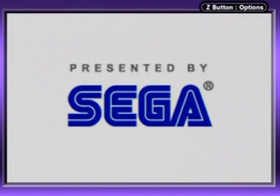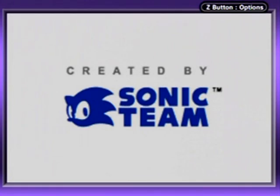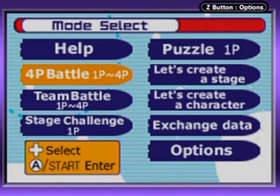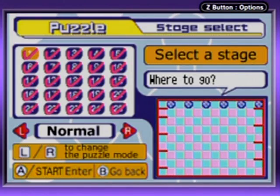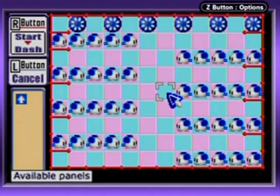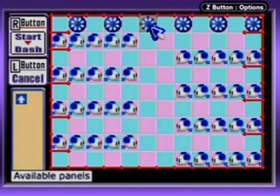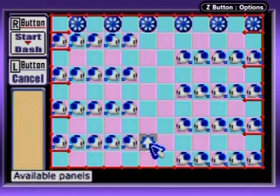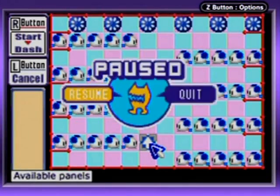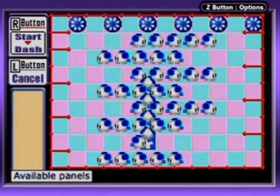I wonder if anyone has ever heard of this little puzzle game. It is known as Choo Choo Rockets. Let's just play through the first 25 stages. The objective here is to direct the mice to the rockets using the arrows that you see on the left side there — you just place arrows like so. It's pretty simple, and you just press the R button to start.